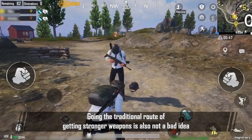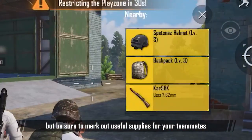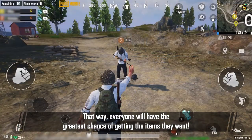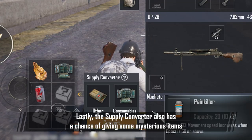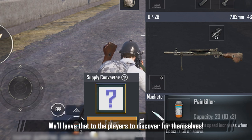Going the traditional route of getting stronger weapons is also not a bad idea. But be sure to mark out useful supplies for your teammates. That way, everyone will have the greatest chance of getting the items they want. Lastly, the Supply Converter also has a chance of giving some mysterious items. We'll leave that to the players to discover for themselves.